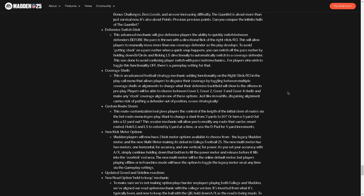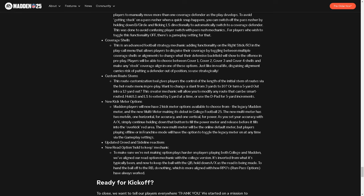Custom route stems: this route customization tool lets you stem routes, similar to College Football 25. I want to see if you can actually do this with a slant, because in College Football 25 you can't stem slants as far as I know. If you can stem a slant, it will low-key be the best route in Madden because the cut on a slant is a little sharper and better for beating man. I love this for the creativity it adds. New kick meter options are also in — you do not want to kick like you have to in College Football 25 because it's really difficult, so hopefully that's improved.